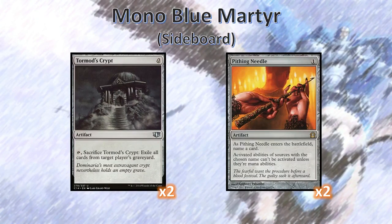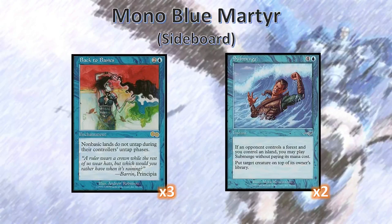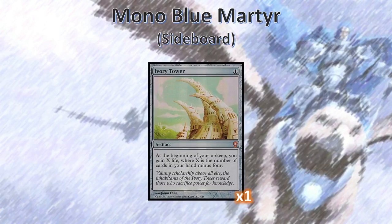This category I call the Land Hosers. Back to Basics really shuts down all sorts of decks that run a lot of non-basic lands. As you can tell, our only non-basic lands are Wastelands. Submerge is also something to board in against any deck that runs any kind of forest. Don't be afraid to cast a bunch of free Submerges on your own Niv Magus Elemental to exile them and make him huge. The story behind Ivory Tower being in the deck: I heard from the original coverage of Greg Hatch playing this deck back in 2014, where he found it in his trunk and said, 'That's the answer!' and put it in his sideboard.